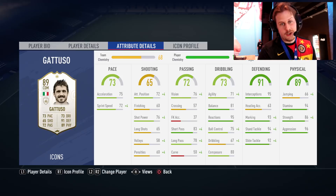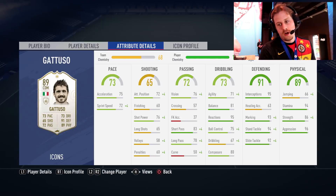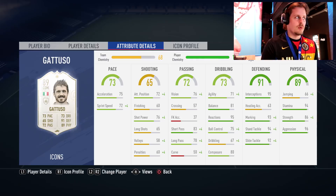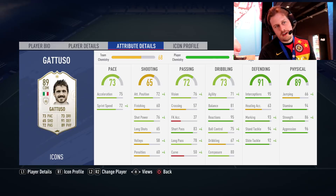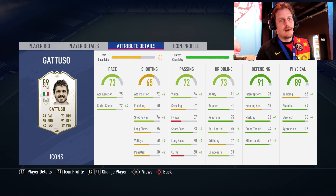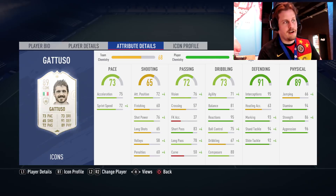We're going with Gennaro Gattuso, who you guys know on the channel from that soundbite. Gattuso was one of the very, very good box-to-box midfielders, forming a prolific partnership with Pirlo at Milan and also for the national team. He has 89 as his highest rated card — not a great-looking card overall, and I'd say he should have a little bit more strength — maybe 88-89 — because he was a very forceful and physical player.